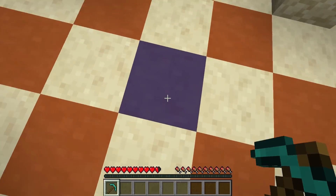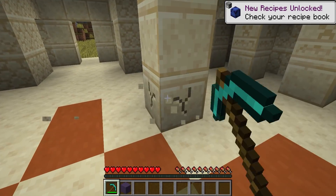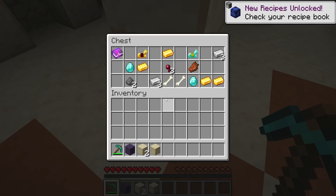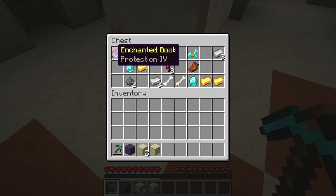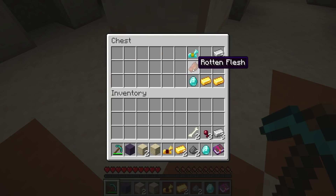In Desert Temples, there are four pillars for a reason — they aren't just there for structural integrity. There's actually a 1 in 10 chance that they'll spawn a hidden chest. So not only do you get the four chests at the bottom, you also can have the chance of having one on the surface. All you need to do is just break each pillar — you can't really figure out which one it is unless you break all four. And if you do this and you don't actually find a chest, chances are you just got unlucky and you need to go to the next Desert Temple.